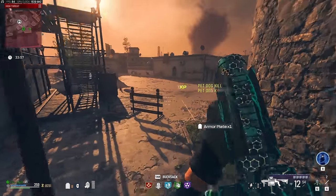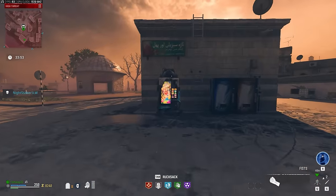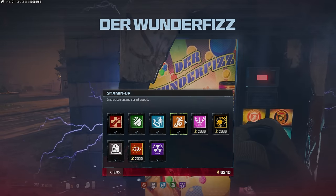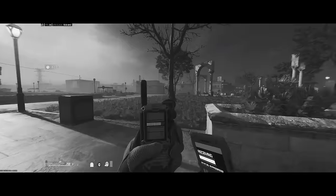At this point, if you've already got some points, it's a good opportunity to quickly run over to Wonderfizz and grab yourself PhD — for the love of God. The perks we're going to be prioritizing after that are Stamina Up, then Jug, Quick Revive, Speed Cola, and Tombstone.